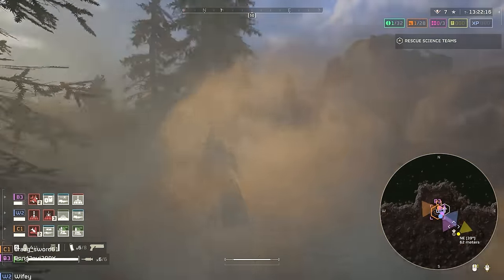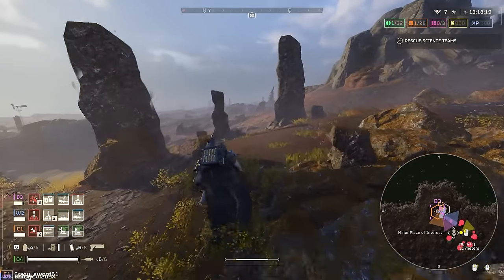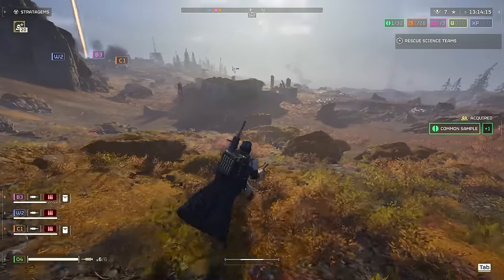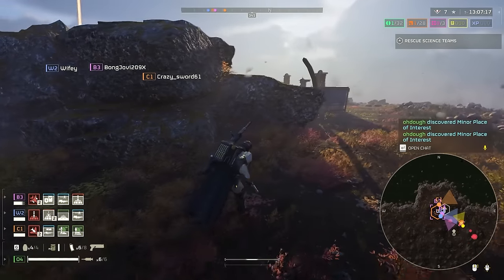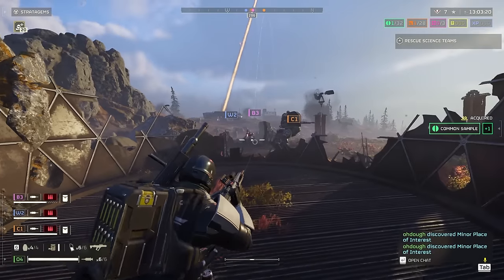Looking at the symbols on the map can tell you if there's samples at a POI or not. Most of the time, if there's a symbol like this, there are no more samples. If there's a diamond, there are samples. So I get close right here and it should tell me — diamond, samples. Easy. In fact, there's a bunch of samples.